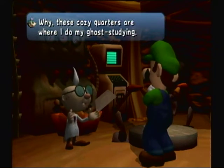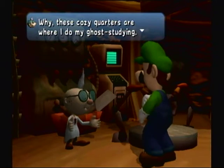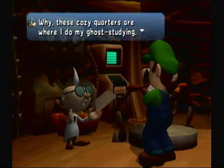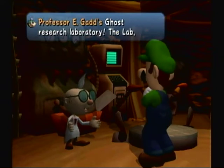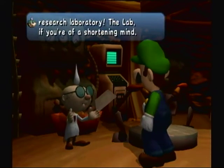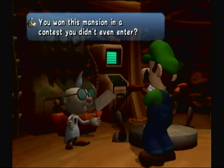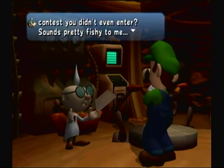Luigi, I can see now why so many people can't take you seriously — you're scratching your butt while talking to someone. God, even I can't take you seriously. Professor E. Gadd goes to 'Search Laboratory' — the lab, if you're of such a shortening mind. Yeah, we'll just call it the lab, I guess. You won this mansion in a contest you didn't even enter? Sounds pretty fishy to me. That is the story of this game.